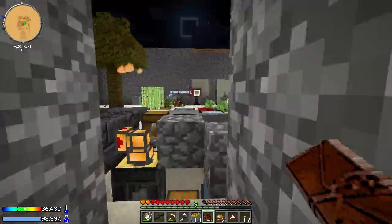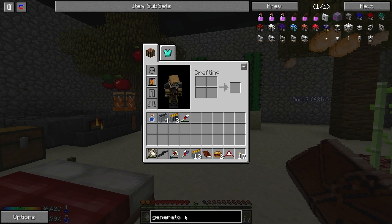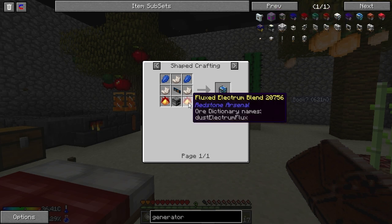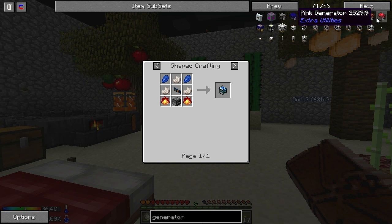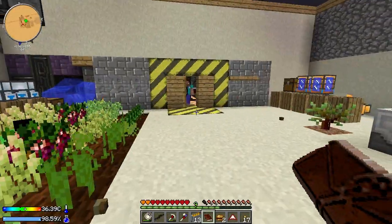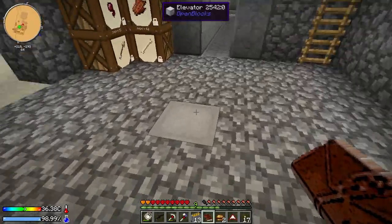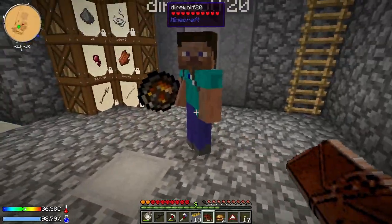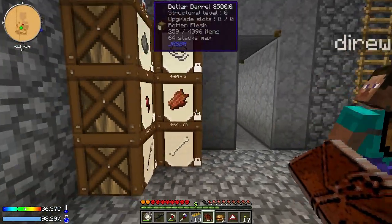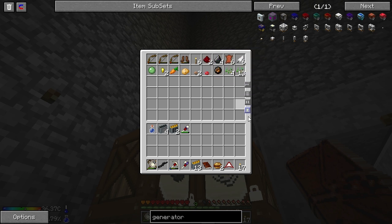I was going to ask, what do we have in terms of power gen right now? Right now the only thing we really have is this reactant dynamo, which I have to refill with gunpowder. Luckily, we get gunpowder both from our processing of dust and from our mob farm, which I automated. We just got carrots and potatoes, thanks to our mob farm. We also got some mushrooms.